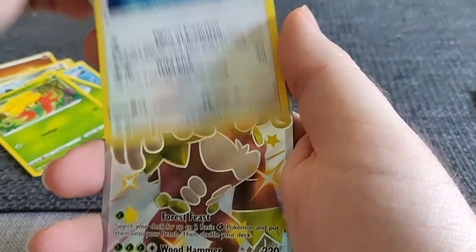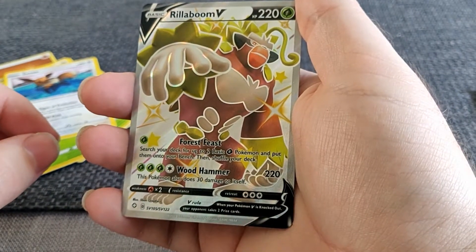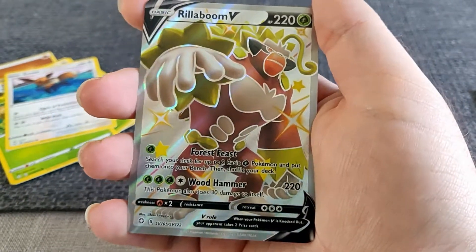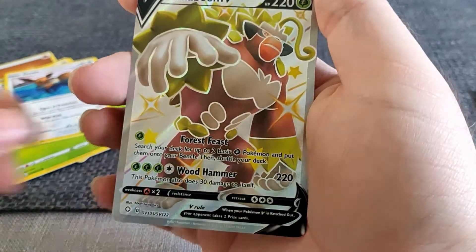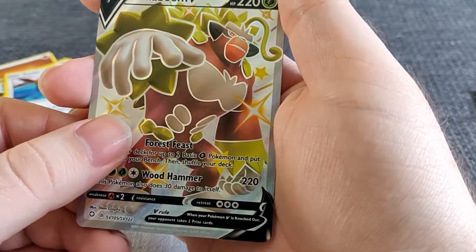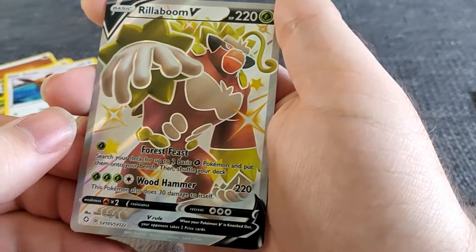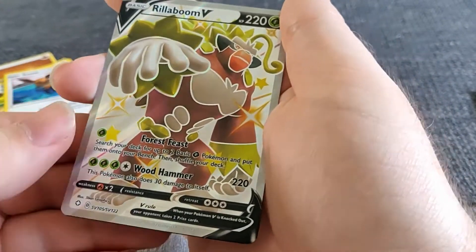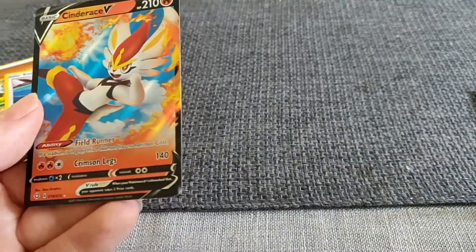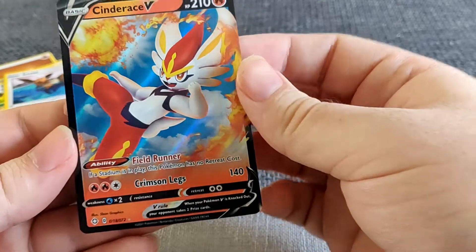Oh my goodness - that is a shiny Rillaboom V card! That's incredible. I really like that actually. I'm not a huge fan of Rillaboom, to be honest - I prefer Grookey. I actually never evolved my Grookey in my first playthrough. But this is a really nice card, that will be set to the side. And last card in the pack... a regular Cinderace V. Alright, that was a good pack!